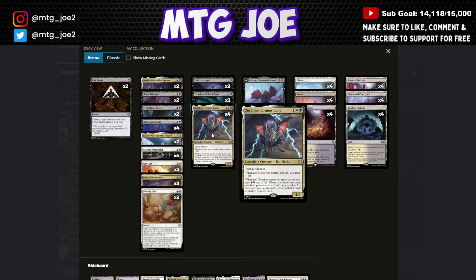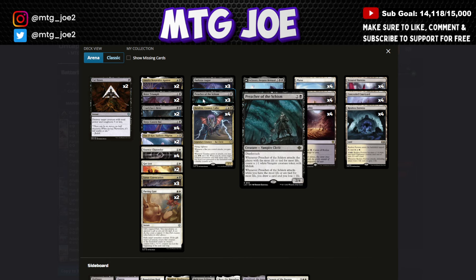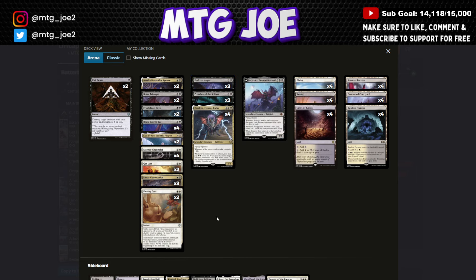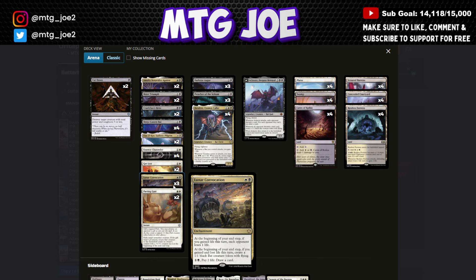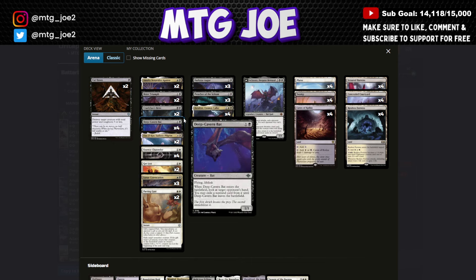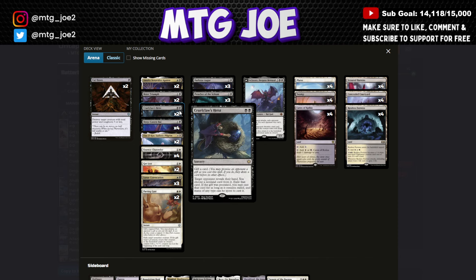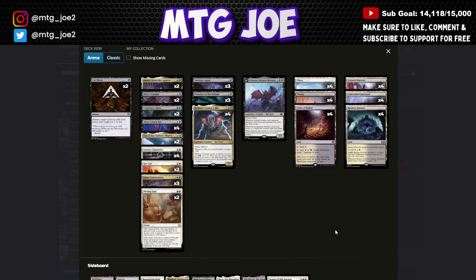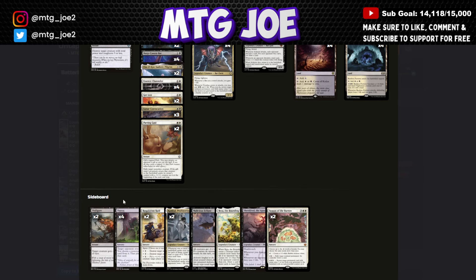Zorlin is a way to gain some life and rebuy a whole bunch of stuff. Dark Star Augur provides card advantage. Essence Chandler gets bigger with all the life gain. Lunar Convocation rewards you for both losing and gaining life and acts as a card draw engine. You have bats for hand hate, plus disruption: Bitter Triumph for removal, Cruel Claw Heist for hand hate, Get Lost for removal, and Parting Gust to blink your permanents or exile your opponent's. Aclazotz is on the top end.